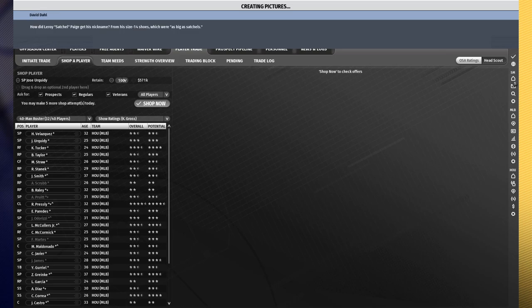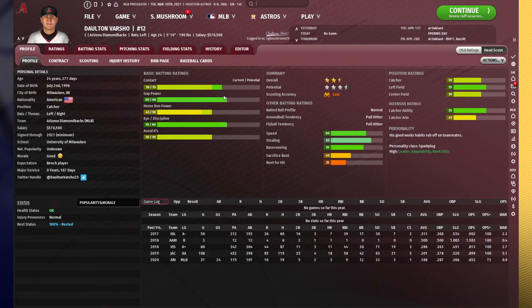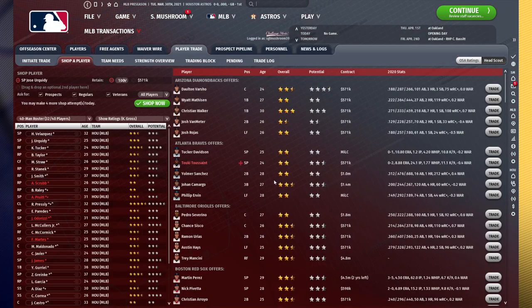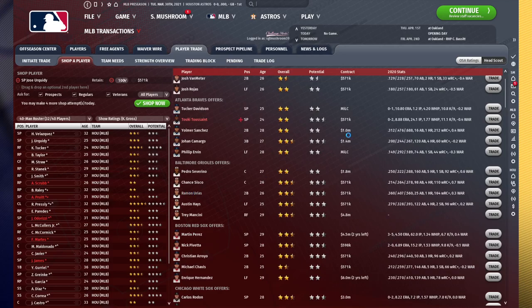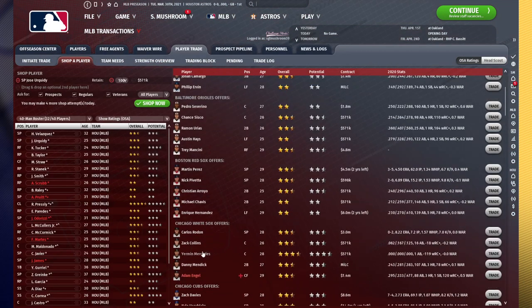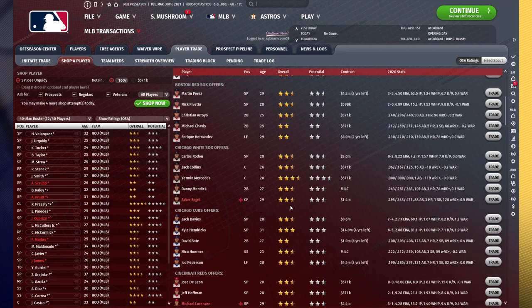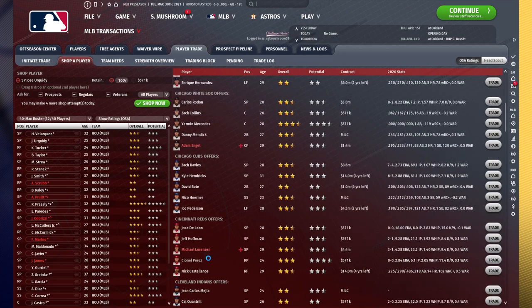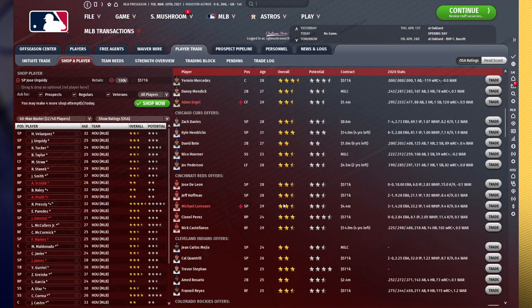Another thing we're going to want to do is hire a better scout. So I'll actually hop into this after we get a trade up. It looks like teams are valuing Urquidy a lot more than I expected because Dalton Varsho is normally a very high trade value player. I should also set this to OVA because our scout's probably pretty bad. We've got German Mercedes, who is doing really well in real life but is a terrible catcher in OOTP. And C.L. Perez — this is a guy that I would actually identify as an undervalued player.